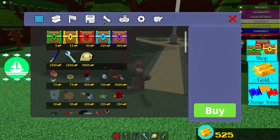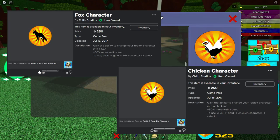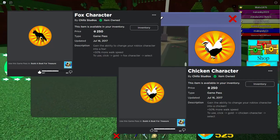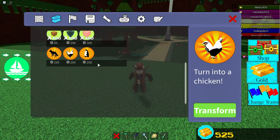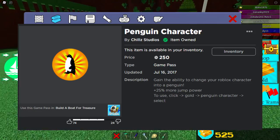But each of these have a special ability. And what are those abilities, you may ask? Well, the fox and the chicken both have more of a speed increase, but the penguin has a jumping increase, which doesn't make sense, but I guess that works.